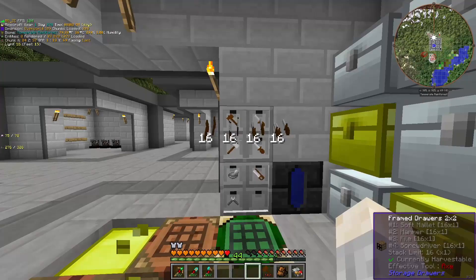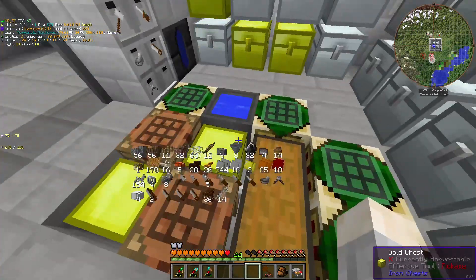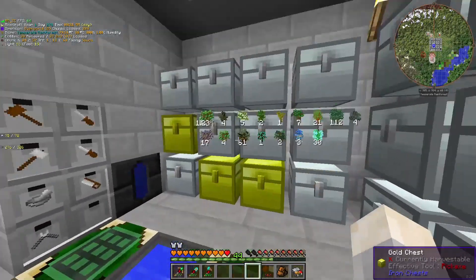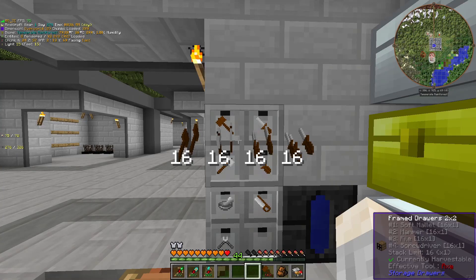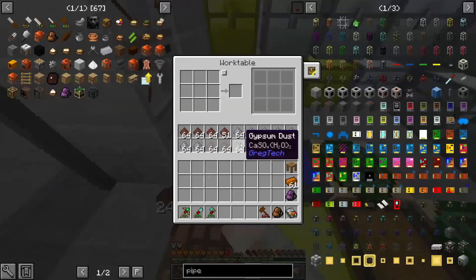I set up this work table with all the recipes I might need for all the tools, so refilling tools when I use them up is a lot easier — you can just click and choose whatever you want. Then I refilled all of these to be 16 stacks, including wire cutters — everything I might need.